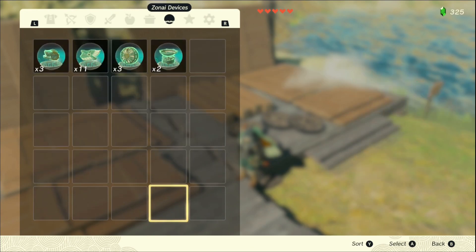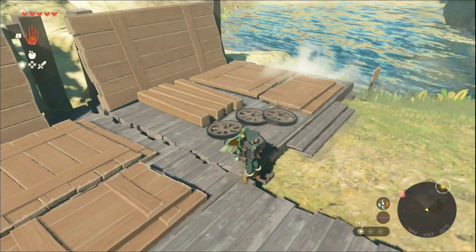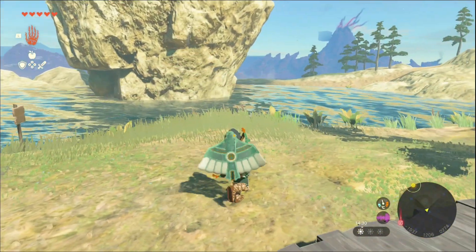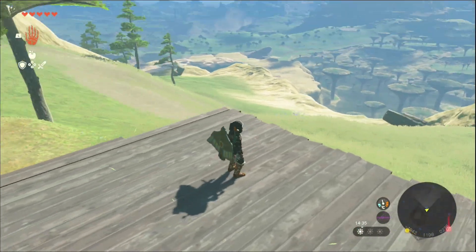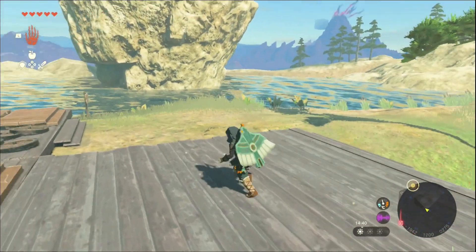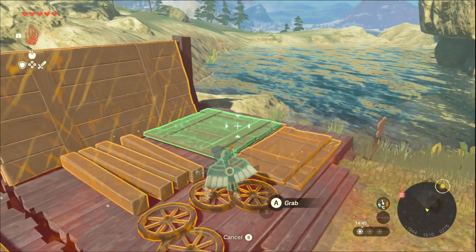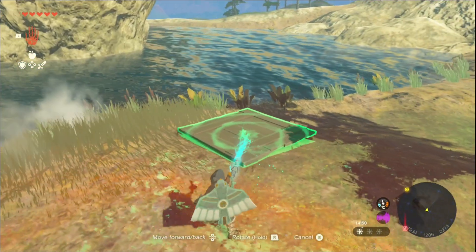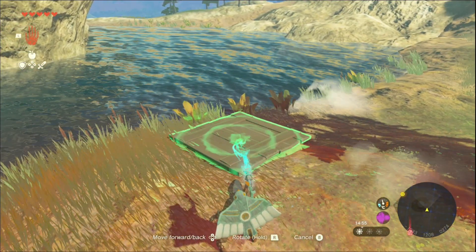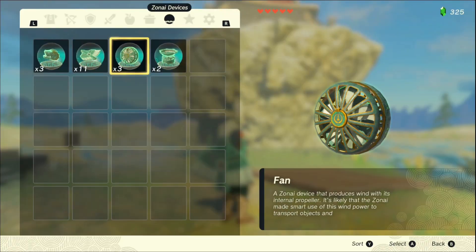What materials do I have actually? Zonai devices. I have a flame emitter. I could just put a couple of fans on the bottom of a thing and just fly up, right? This is getting back to me being like, do I want to use that? If I use it now, I can't use it later. Sure, fuck it.